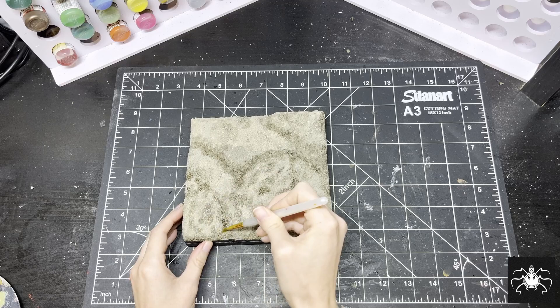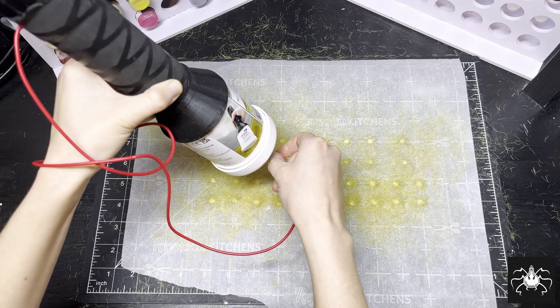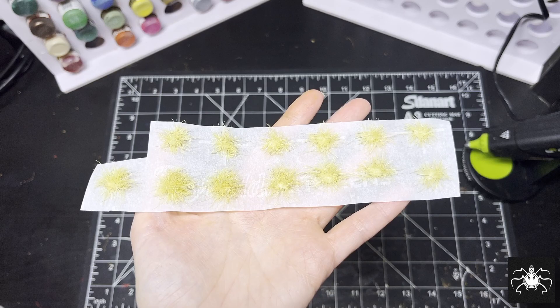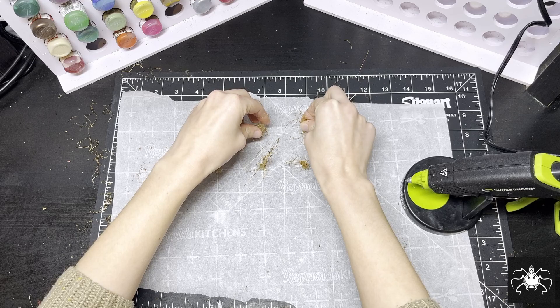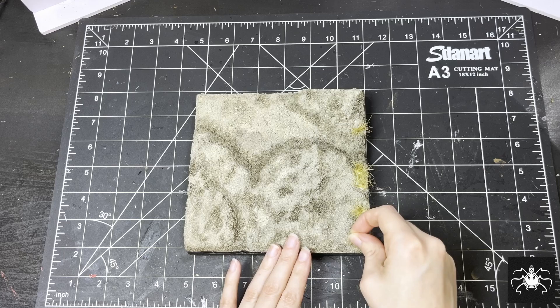The tall reeds that claim this habitat tend to grow in tufts, so I knew I couldn't just cover one big area in static grass. Instead, using a method I found from Luke Towan's videos, I dotted some parchment paper with PVA glue and used the static grass applicator. I applied a similar method with these miniature vines to create a more varied clump of reeds. With a few different variations of foliage made, I'm going to place them all one by one over the terrain, securing them with PVA glue.